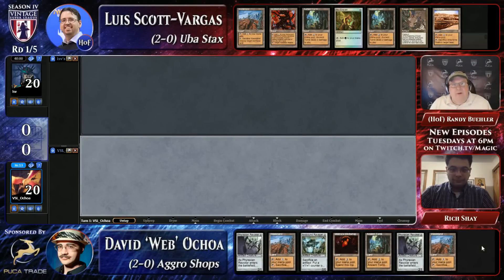Hello and welcome. It is time for week three of the Vintage Super League. Luis Scott-Vargas hasn't lost yet this season. David Ochoa hasn't lost yet this season. But one of these workshop strategies is going to come out on top over the next little bit here. What do you think of these opening hands, Rich?